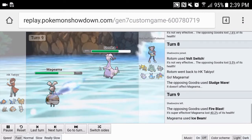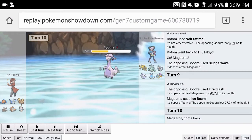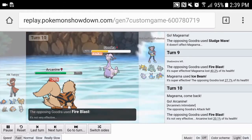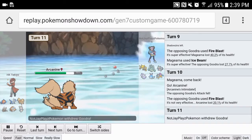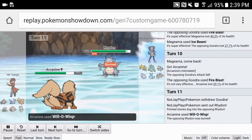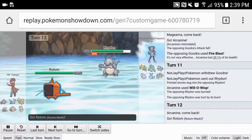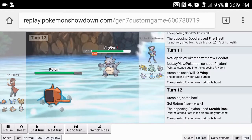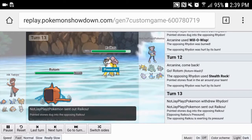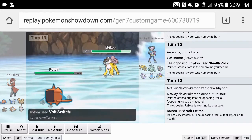Guzzlord comes in and it's unfortunately able to outspeed us, but we're going to hit it with an Ice Beam. I should have gone for Dazzling Gleam — would have been much better. Either way, now we go into Arcanine expecting another Fire Blast because there's no way he's using Draco there. We go for Will-O-Wisp expecting him to switch into the potential Raidon, which is what he does, so we burn it — amazing. We go back into Rotom, get free Stealth Rocks up, and Volt Switch out as he brings in Raikou, switching into Mamoswine. Raikou's only way to touch it is Aura Sphere, but it's not even shiny, so I assume it doesn't have it.